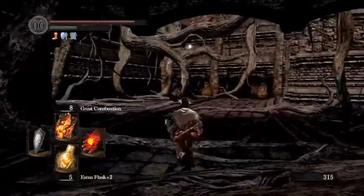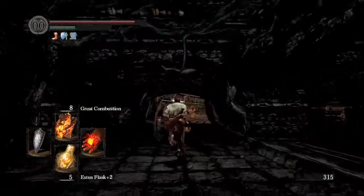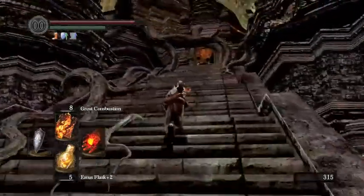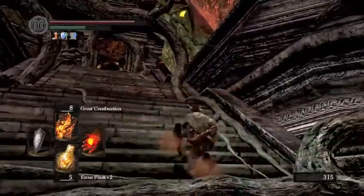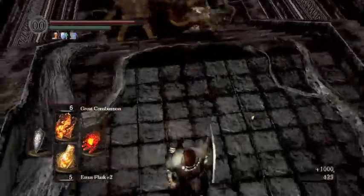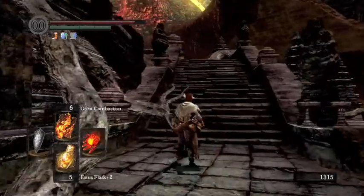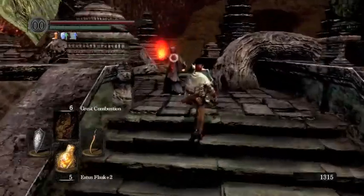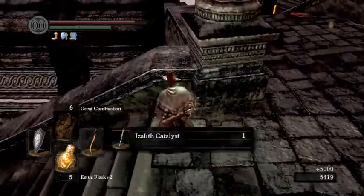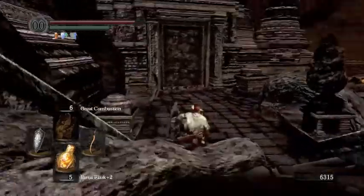I tend not to concern myself with any of these enemies. I can usually run through here without having any real problems — I just got to move in the right way. You've got to be careful of these things. I'm just going to keep going; I hope these guys stop following me — they do. Now we have a pyromancer to face. And that wasn't very difficult. It's interesting that she drops a catalyst — it's rather strange, in fact.